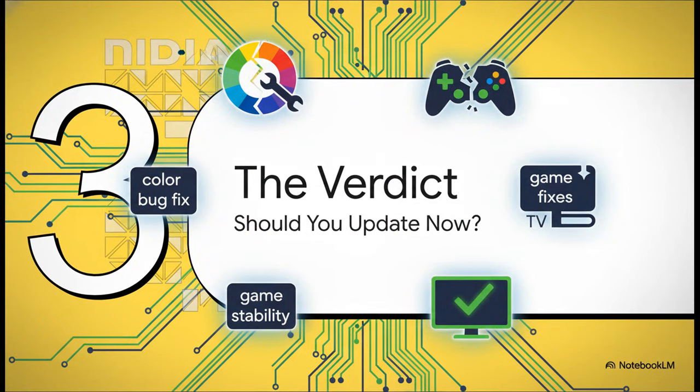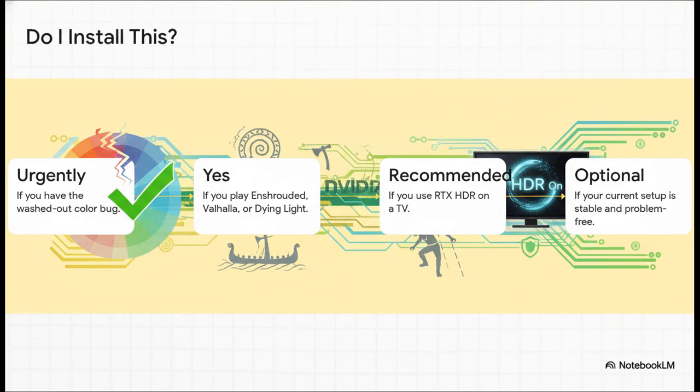So we've gone over the color bug, the game stability patches, and that scary TV fix. Should you update to this driver right now? Here's your guide. First, if you have that washed-out color bug — yes, update, it's urgent, go do it. Second, if you play Enshrouded, Valhalla, or Dying Light — the answer is a definite yes. Third, if you use RTX HDR on your TV, it is highly recommended. And finally, if your system is running perfectly with no problems at all, you can call this one optional — it's still a solid update, but not a must-have.